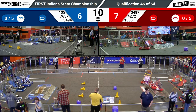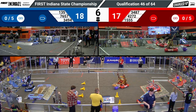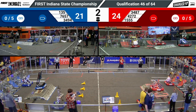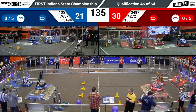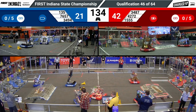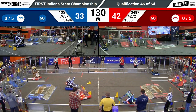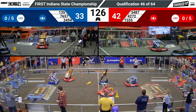Here at Indiana State Champs, the Red Alliance was able to score one, two, three, and now four game pieces. Thanks to 4272 doing a little bit of double dipping, triple dipping, they were able to score three game pieces during their auto mode. Blue was able to score three, and each alliance was also able to have a robot engaged on the charge station.